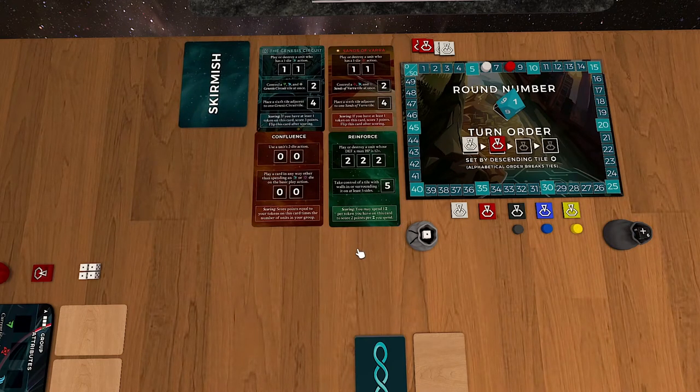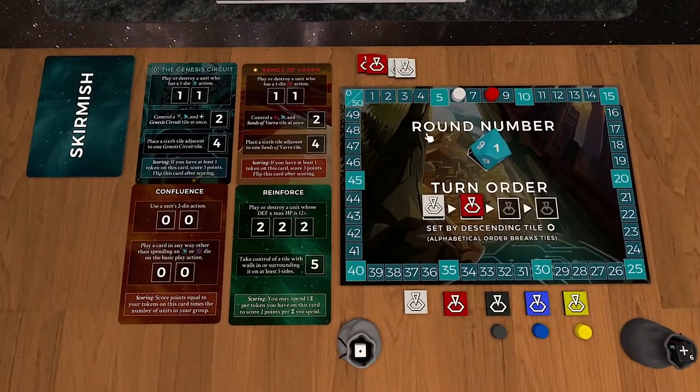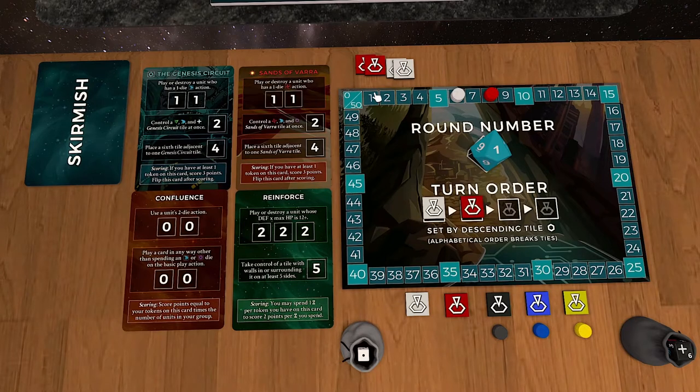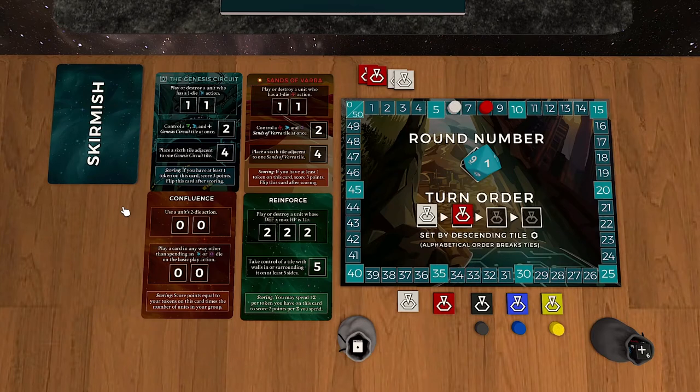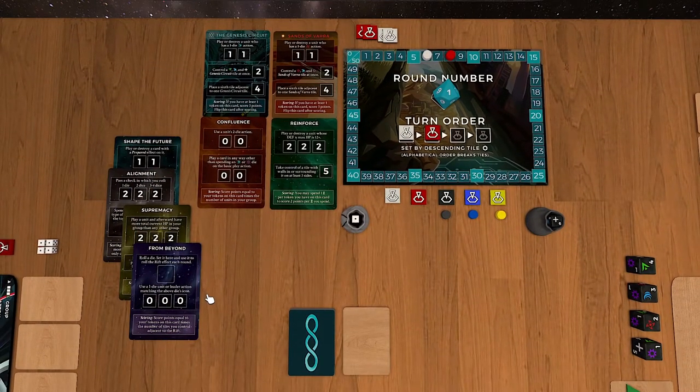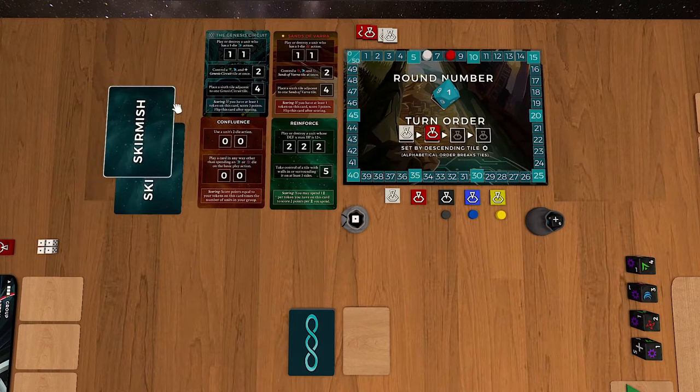Whoever has the highest total at the end is the winner on the scoring track. If there's a tie, you add a card to each world and then it's basically sudden death — whichever card is completed next ends the game. You can lap the board and go over 50 points if needed. If you manage to go through all the skirmish cards while tied, which seems very unlikely, the game is considered a draw. You'd have to go through essentially four per world — it's very unlikely you'd max out cards while staying tied.